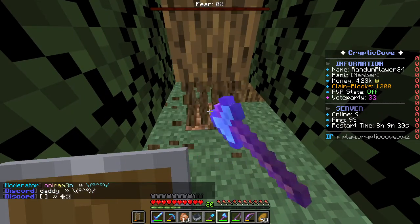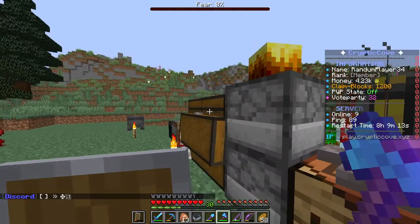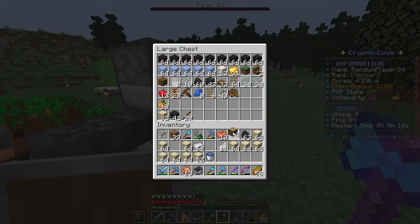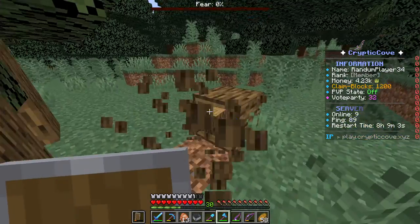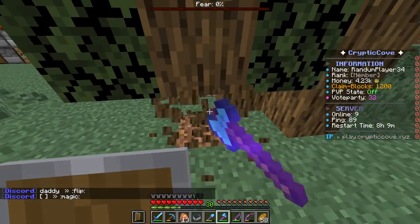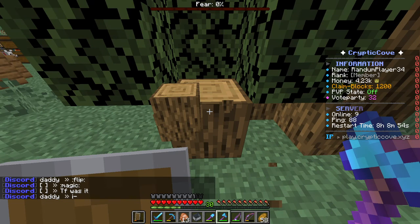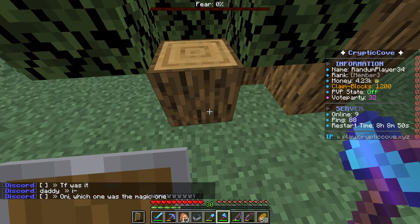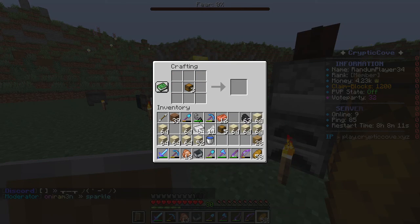I'll have to chop down multiple. I think I have oak wood in my chest. Apparently not. I'll be back when I have a lot of wood. Well, I have 23 logs. So we can just turn all of these into planks and make a bunch of chests. I only need three hoppers.